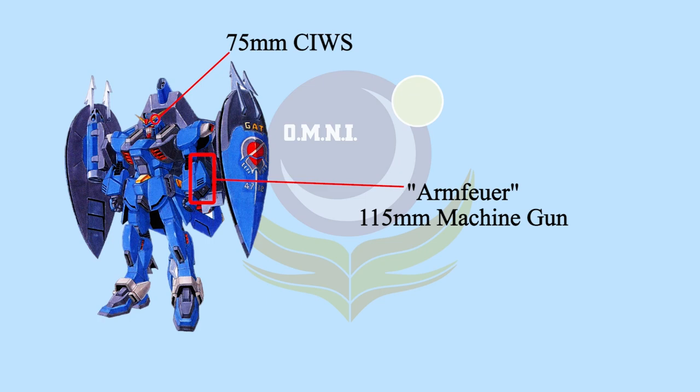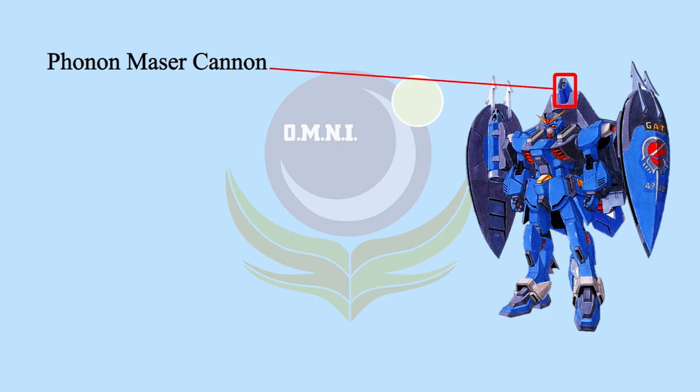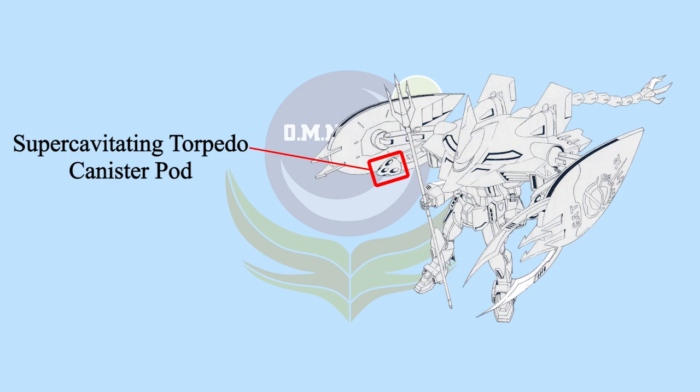The handheld weapon was changed to a trident. The heavy scythes were increased to four, with two mounted in each shield, and changed to retractable weapons for close-range battles. For ranged weapons, the plasma induction cannon was changed to the Thornomacer cannon — just like on Forbidden Gundam, it is the only beam weapon on Forbidden Blue. The railguns were changed to a pair of super-cavitating torpedo canister pods, which fire torpedoes faster than normal ones.